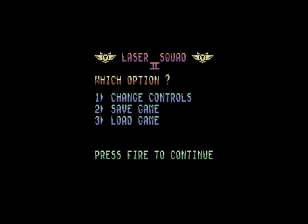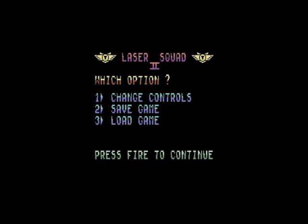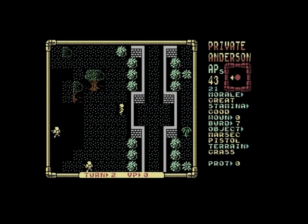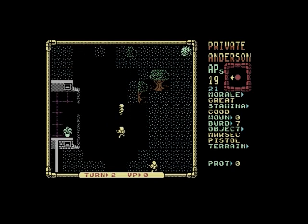You do have the option to save the game as you go. On the C64 you can just go into your menu and save it that way as well. The game ends when victory points reach 100 — either you or your opposition — or if you complete your objective.